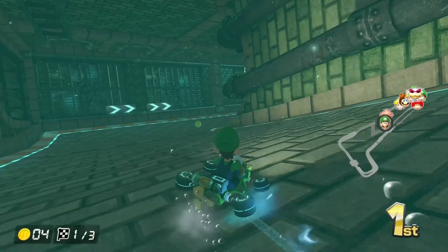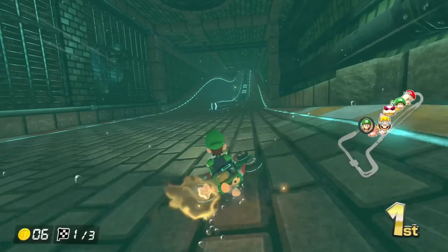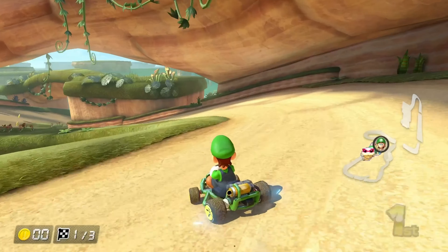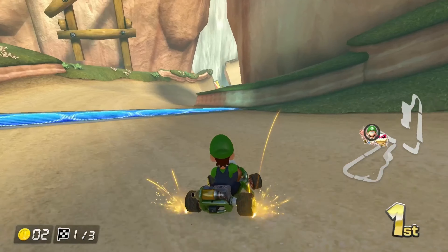Twisted Mansion: I am just so indifferent about this map, I honestly just can't care about it — C tier. Shy Guy Falls is a very good map and almost all of it is good, except for the ending which I think is a little bit wonky — high B tier.